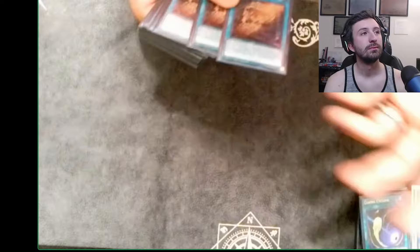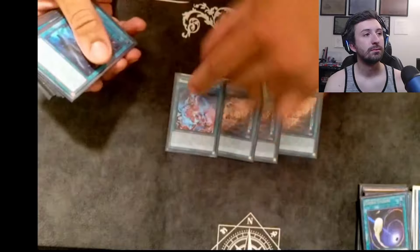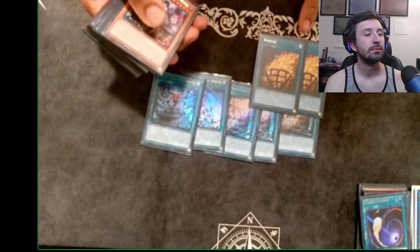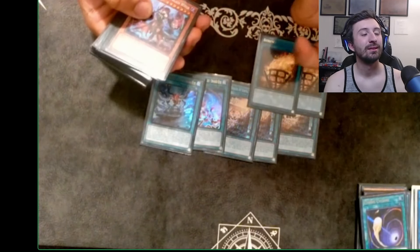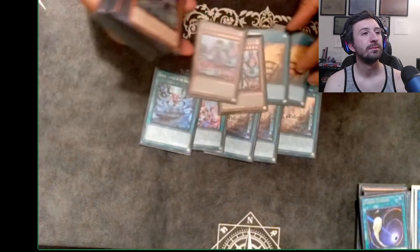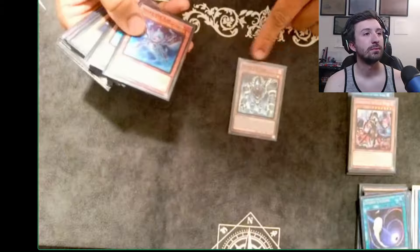For the Snake-Eyes engine: triple Wanted, one Sinful Spoils, one field spell. I'd count Bonfire as the fire card — two Bonfire. I couldn't get the third to switch it out for an Infernoid monster. Two Witch, which is perfect.